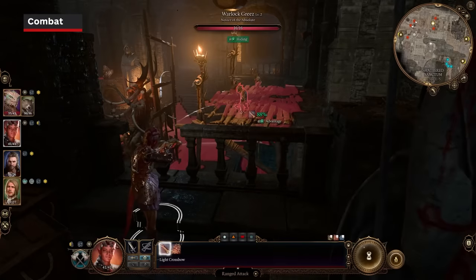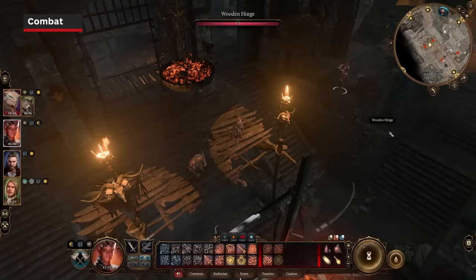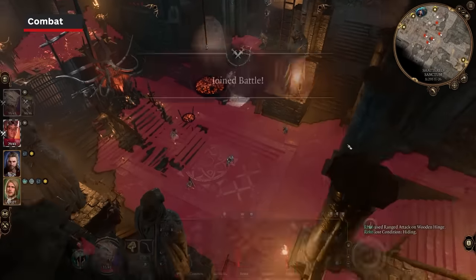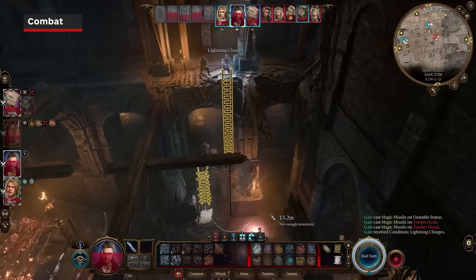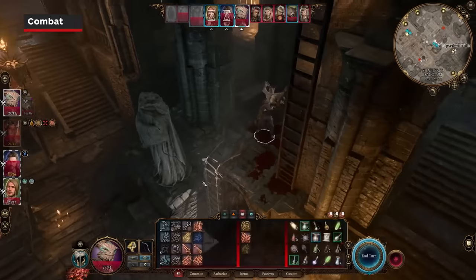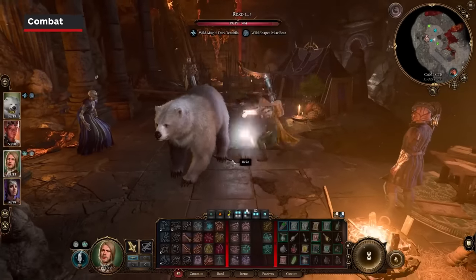Interact with the environment during combat — this includes shoving enemies off ledges, toppling statues, dropping rocks, or setting fire to some nearby barrels. Use everything at your disposal to defeat the enemy. Falling items and creatures will deal damage to those below them, defined by their weight. You can increase weight by using the Enlarge spell or potion before making the leap, and even stacking that with something like Wild Shape.